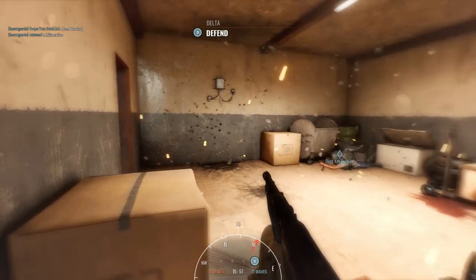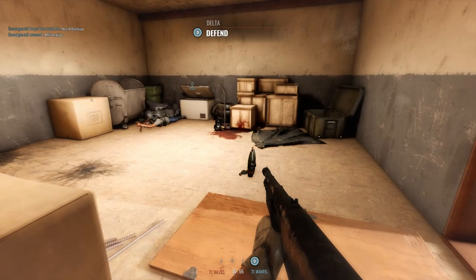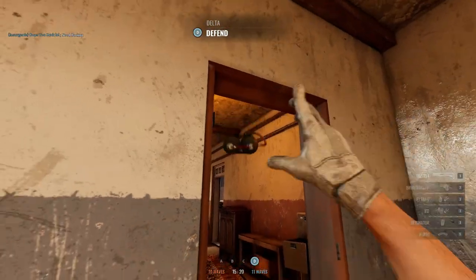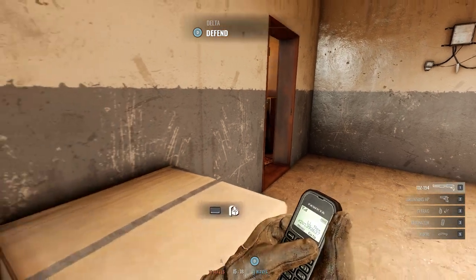IEDs are so much fun and perfect for clearing out a contested room. If you are lucky to find one that has been dropped by a player make sure you pick it up and use it. It will turn anyone close to the detonation into a pink mist.